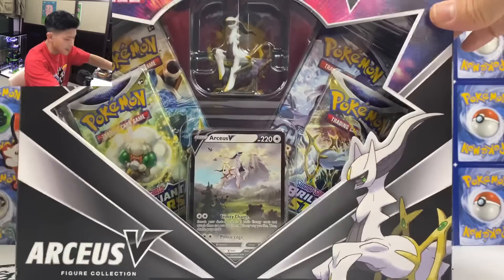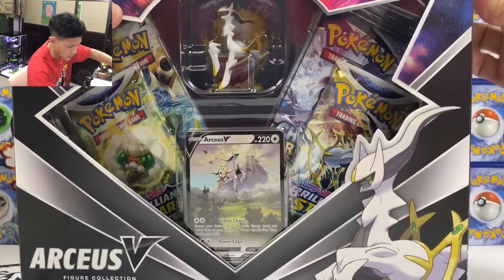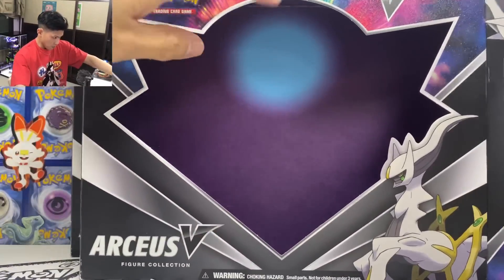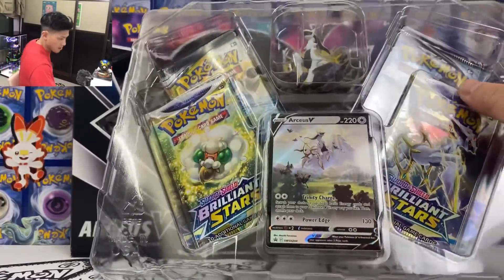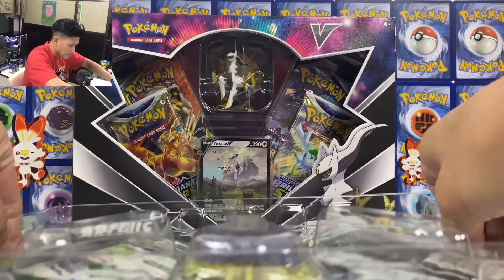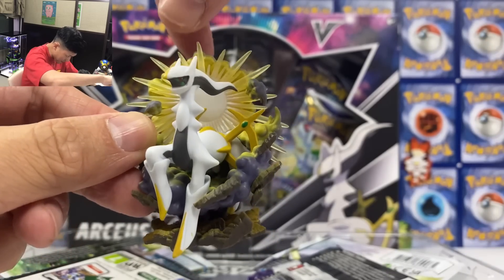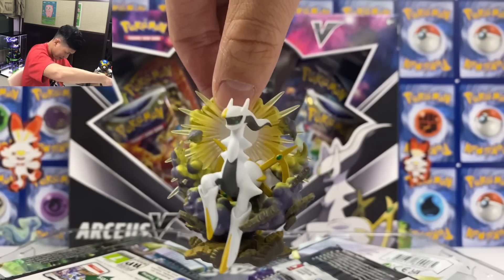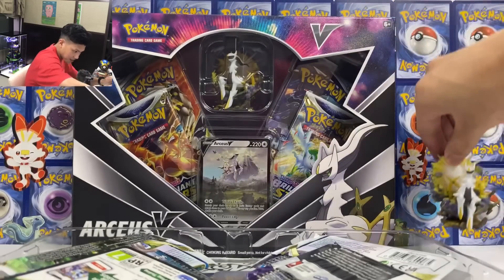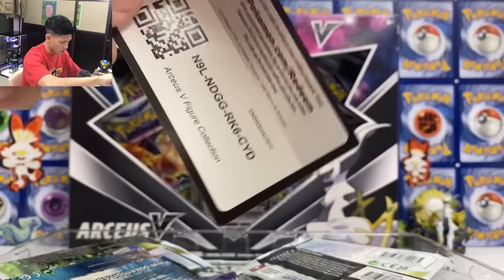Let's open this one first. And again guys, if you enjoyed the video, please don't forget to hit the like and subscribe to the channel. First box — the Arceus figure will stand out. Let me take the figure out there. Love this. Love the backgrounds. This figure looks so cool. I'm gonna put this at the back in every video. And we got the code.